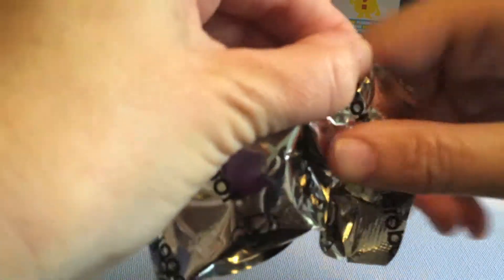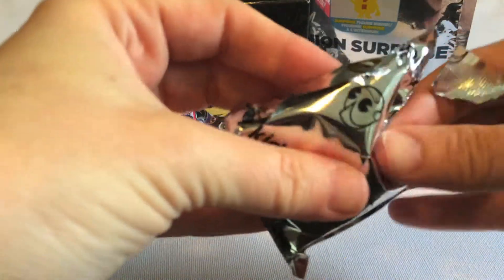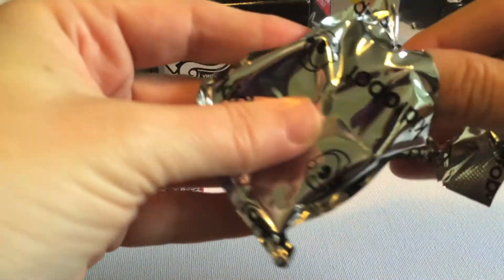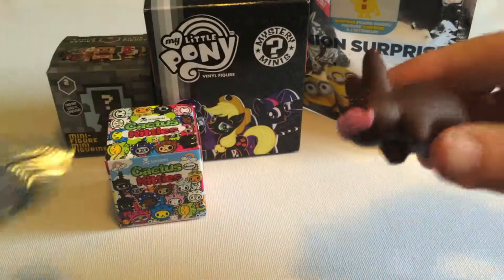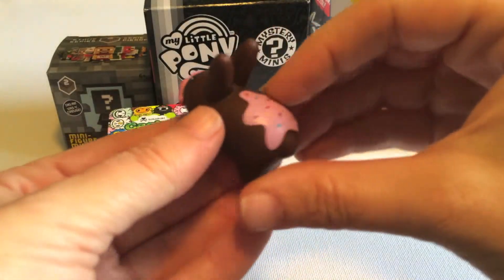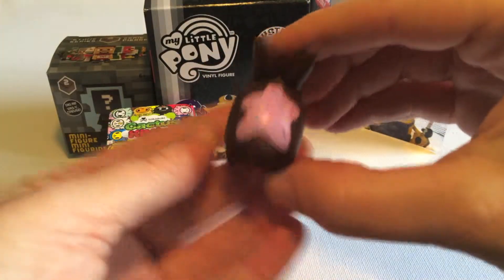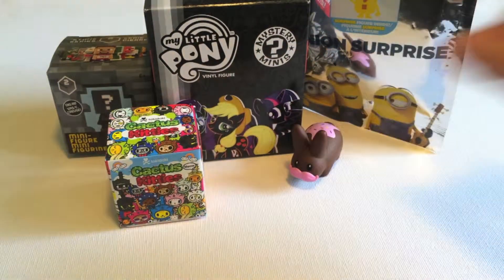Oh, tear its head. Come on, little bunny. Oh my goodness, he's adorable. So he looks like a little chocolate bunny with a pink mustache and pink icing and sprinkles. That is fantastic. And that's a new one for me.